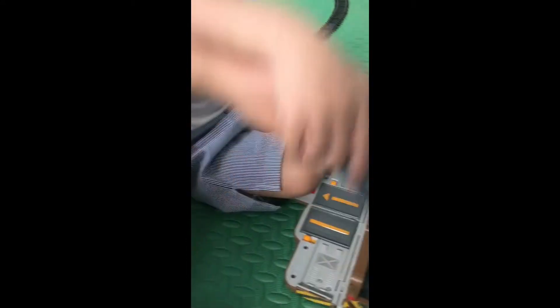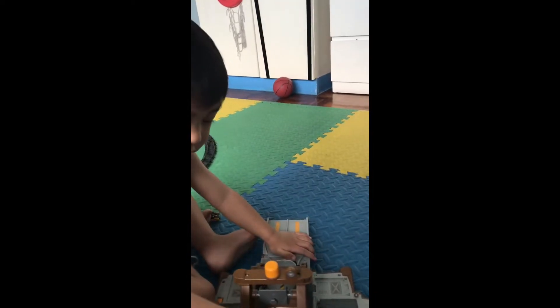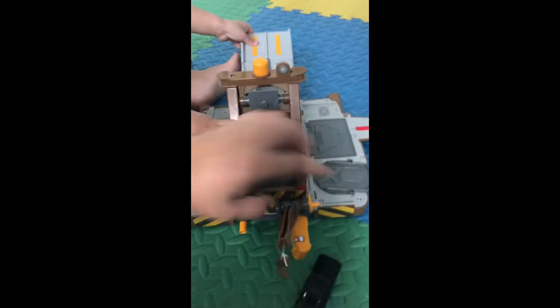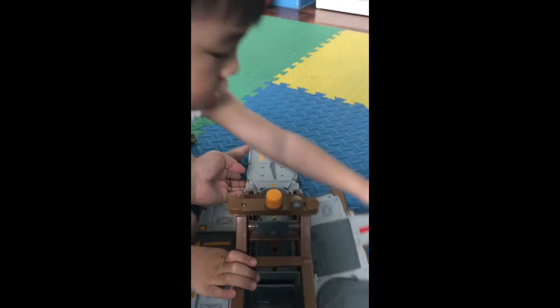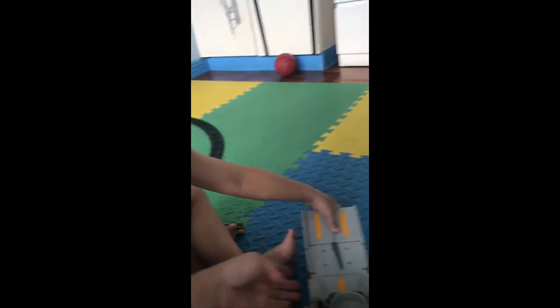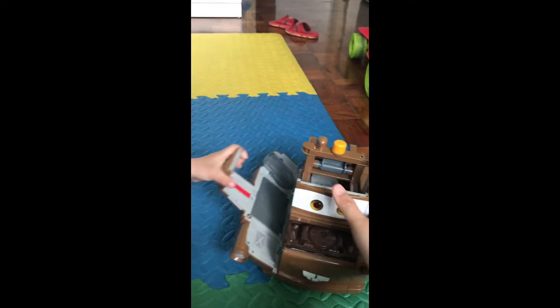Here, like this. Look, this one you have to put it here, and then put this one here. And then this one you have to remove — the back one, the crane of Mater. No, you have to do this one first, Bryce. This one first. Turn around, like this, and then lock this.